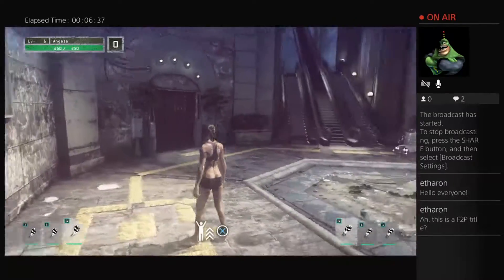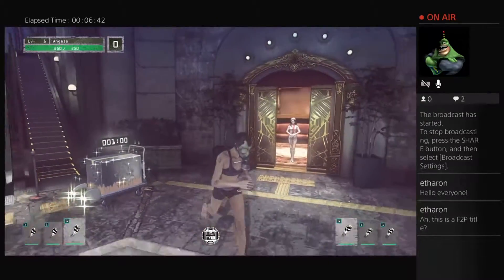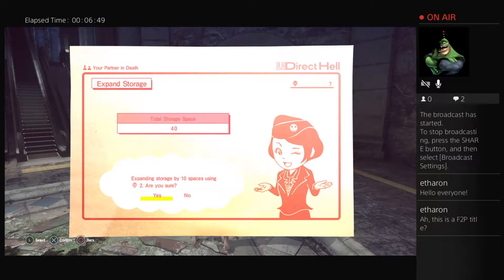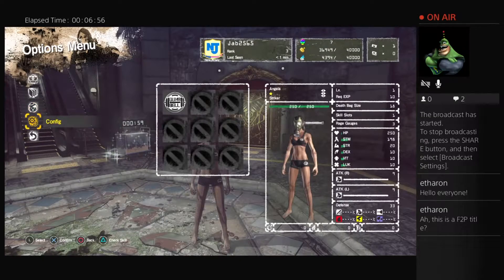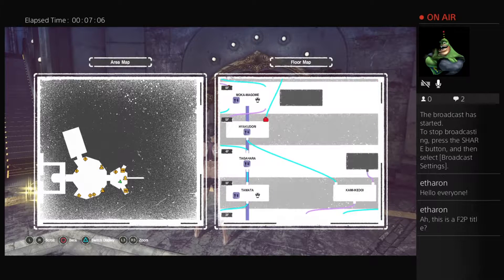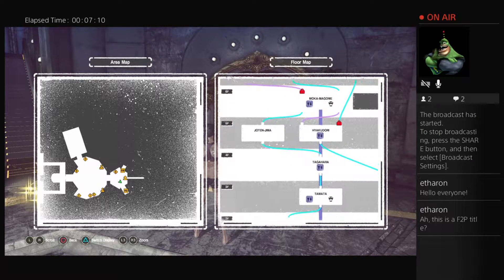Over here we can level up. And this is sort of like my daily item — kind of the free-to-play aspect of the game. We check the map. I need to get back — go to the top of the game. I've already been there.